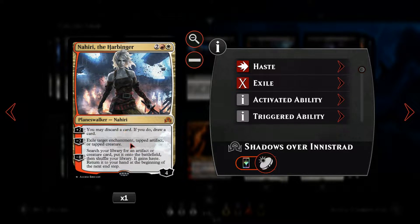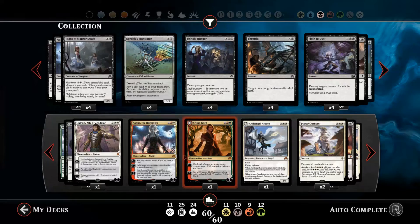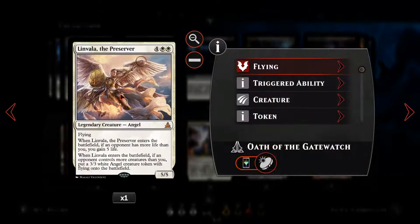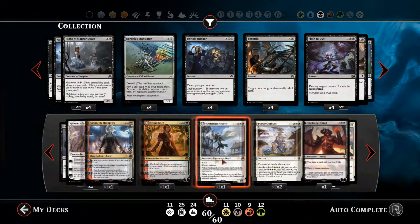Obviously we're running no artifacts in this deck, but it's still nice to be able to search up a creature that we want — such as something like Avacyn or Linvala.